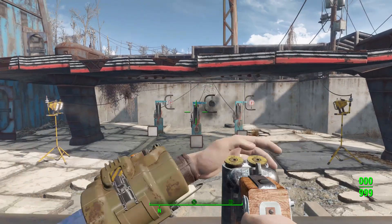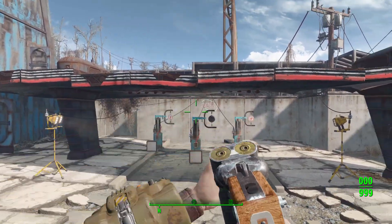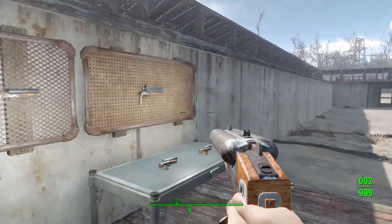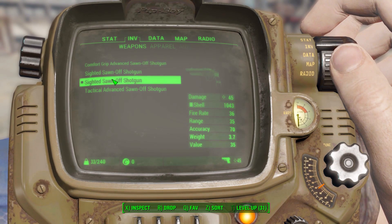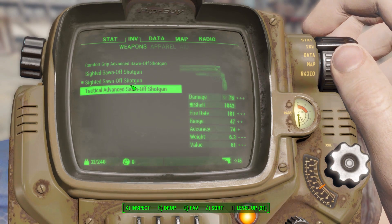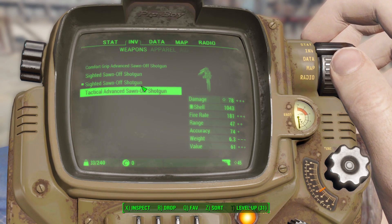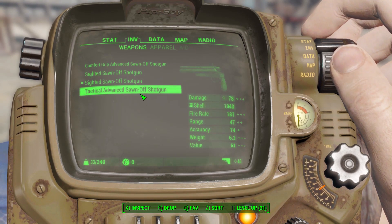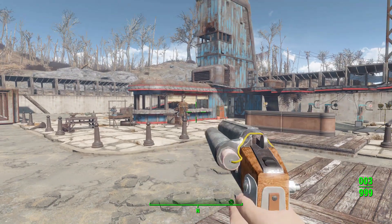Now let's grab the side-by-side Sawn-Off Shotgun and fire — there we go, nice reloading animation, and boom, we can just go along shooting things up and wrecking people's days. Good times. Now let's grab my modified versions. Each of them share the same modifications whether you go with the over-under or the side-by-side, and these two guns ended up being pretty much identical — both doing 78 damage, with 181 fire rate and a range of 47.